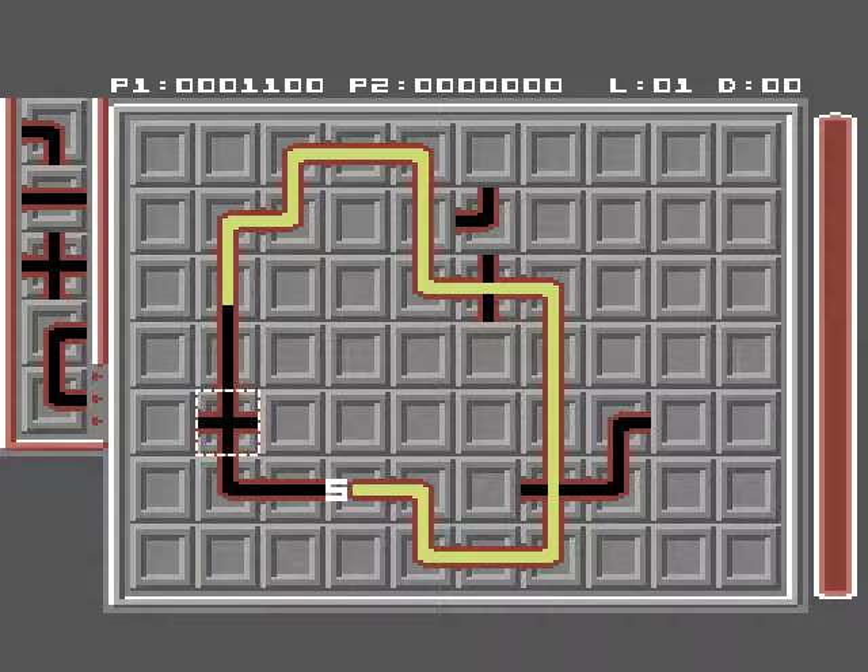Now these cross tiles — it means that it can flow either way, but it will just keep flowing in the direction it was going.